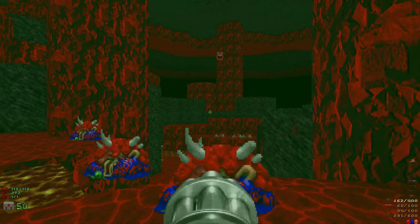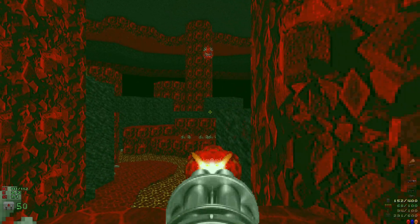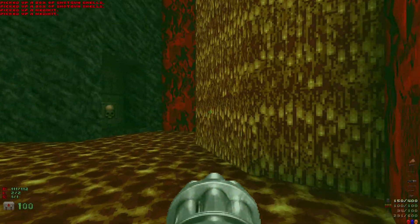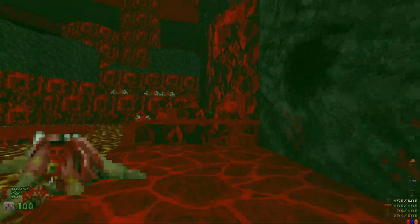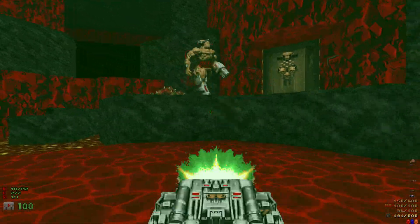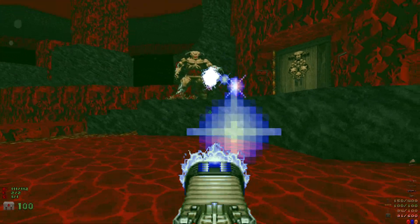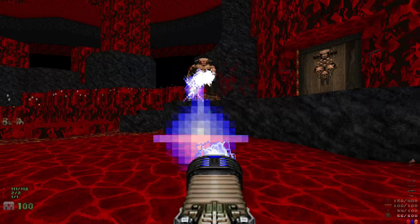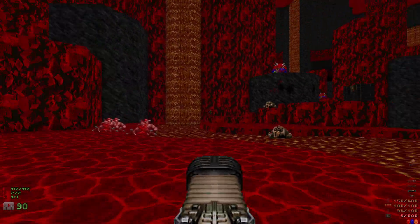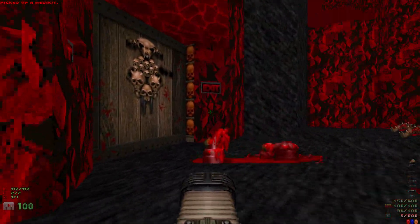Now we need to get this caco to come over to us, and then we can jump down and take care of that cyberdemon. There we go — let's jump down, quickly run over here, grab these med kits, then hop up here and take out the cyberdemon. Down he goes! We got all the kills, all the items, all the secrets — a little bit messy there with the cacos but we got them all down.